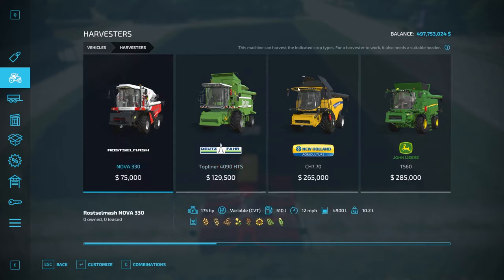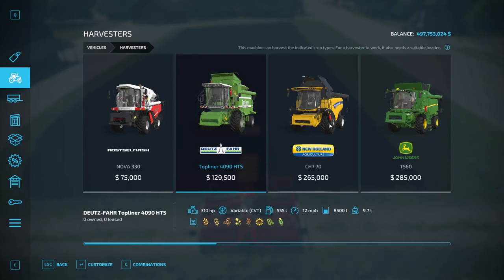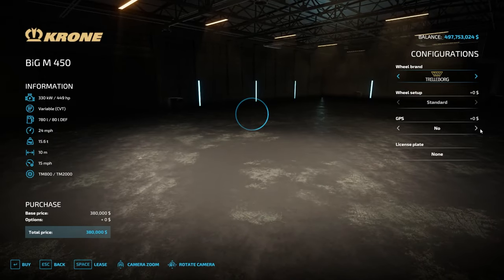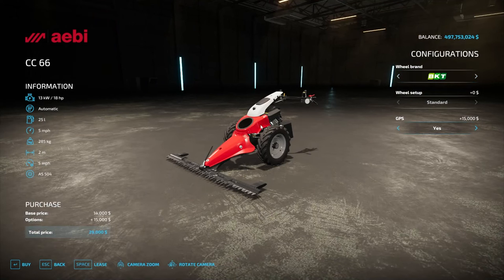It also works if we go to harvesters — you should be able to hit yes for that as well. It allows you to work in perfect rows. You can even go to a mower; you can get GPS for that too. So you can get a $15,000 GPS for a $14,000 mower if you want.